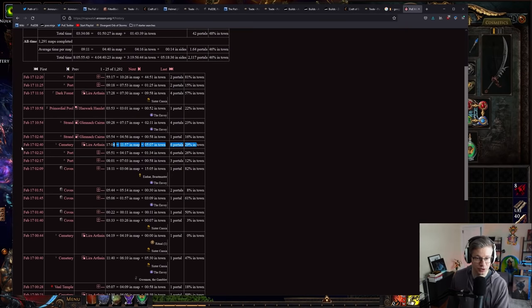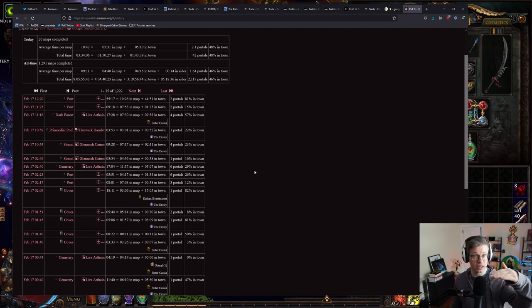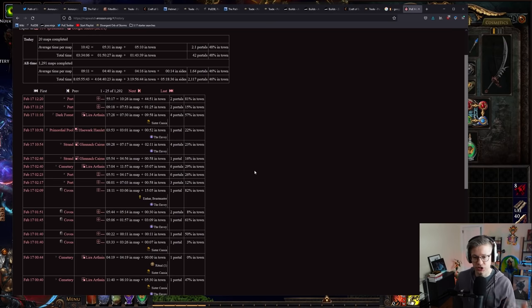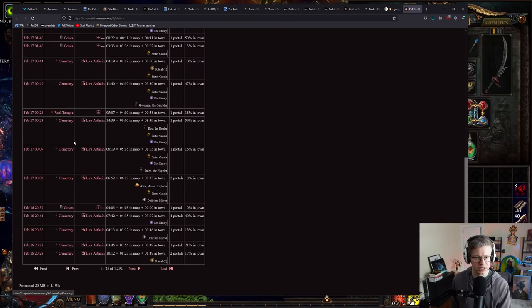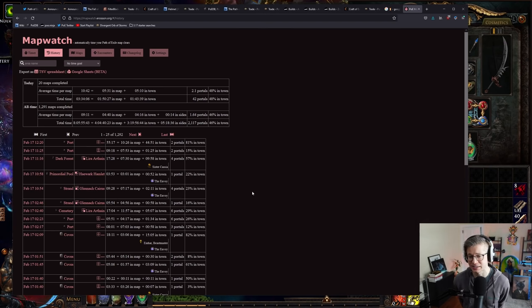The other tool I like is called Map Watch — I'll have all the links in the description. It's a good way to see how many portals you used, how many times you died, and how much time you actually spent in a map. They have a downloadable version that live-updates from the client log. I use this to spot-check and see how things are going. Some entries are outliers — like this one at 2:40 in the morning where I used all six portals on a tough combo. It's really easy to say 'I played all day and haven't seen more than 50 chaos,' and then go to Map Watch and realize you only ran 15 maps and died three times every single map without using any scarabs or Fortune Favors the Brave.